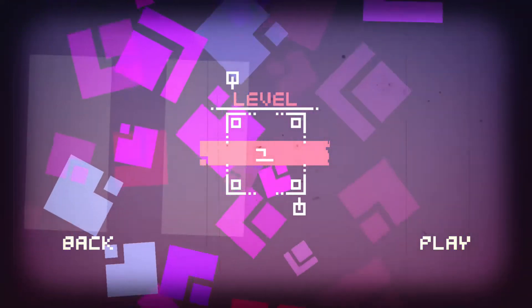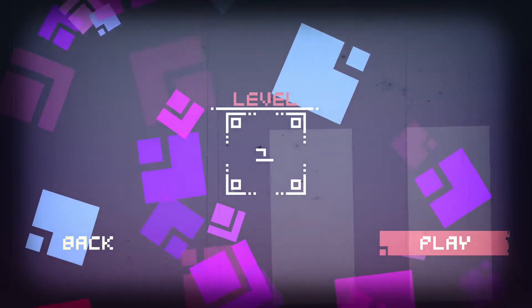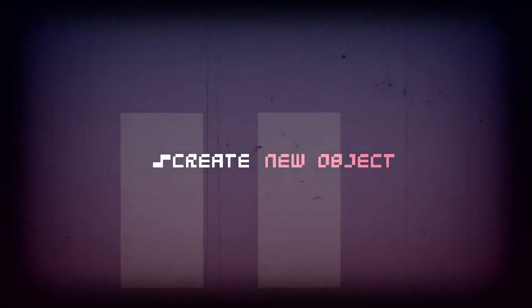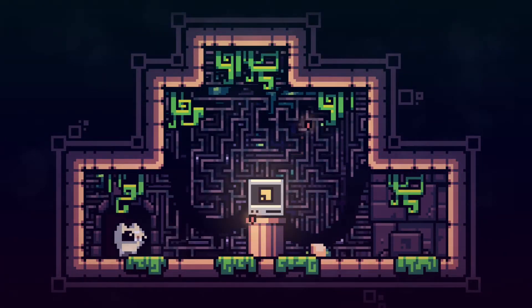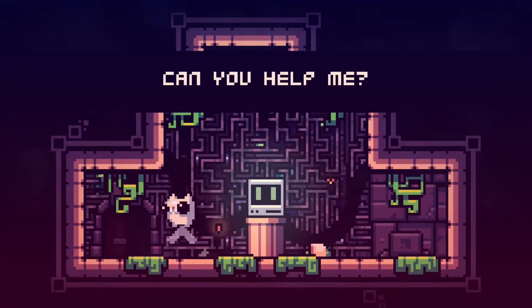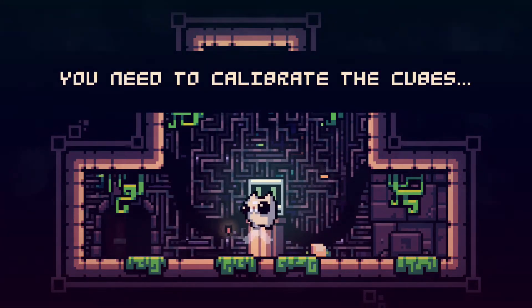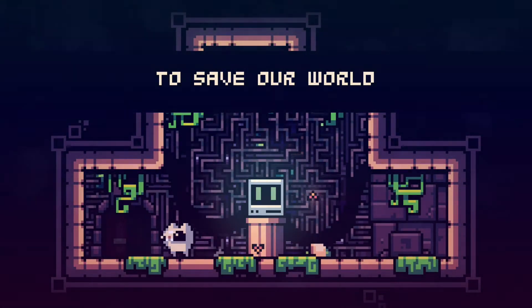We'll start off on level 1. To move around, use the left thumb stick. To jump, it's the A button and you can double jump as well. So we need to calibrate the cubes and save the world.